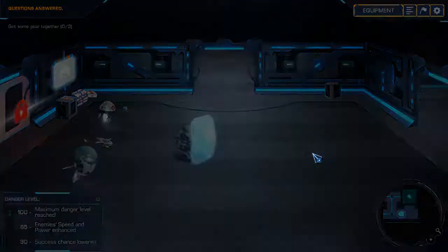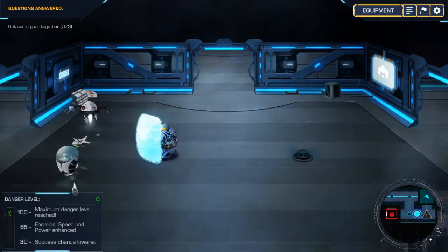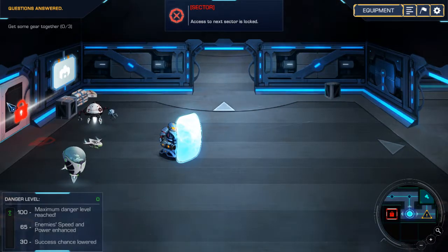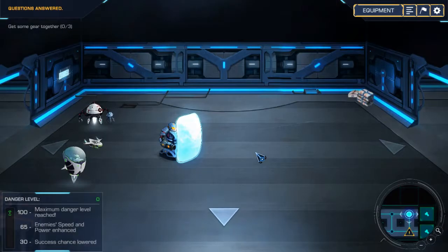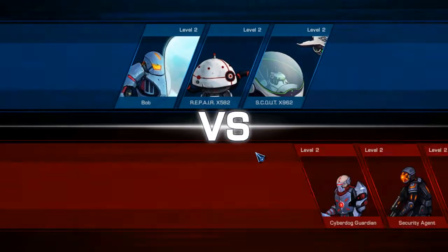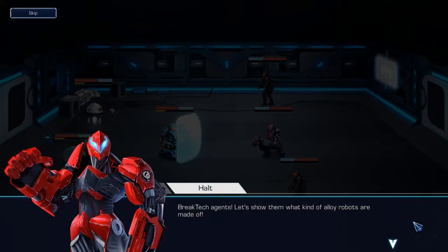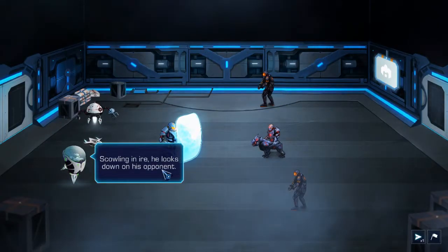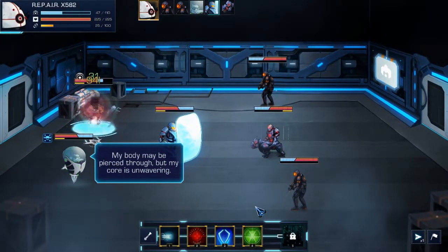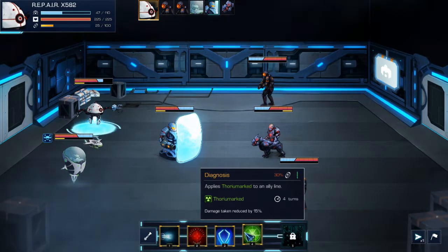Oh, forward. Try to go back just to make sure we didn't miss anything. Okay, that trap already activated so we've already been hit by it. How do we get to see some cooler enemies? Oh jeez — oh jeez, is that how we're gonna start this off?